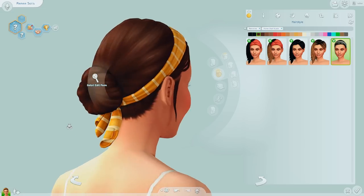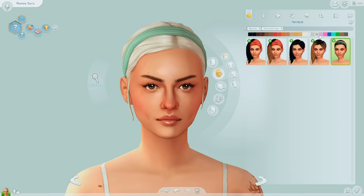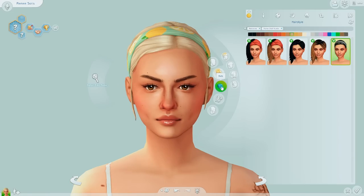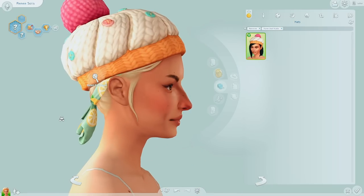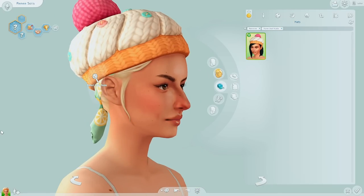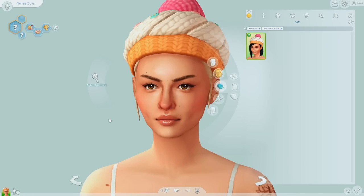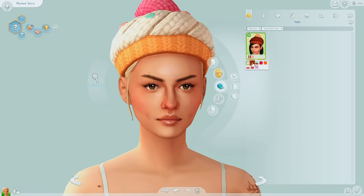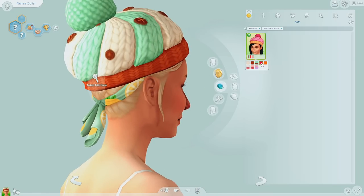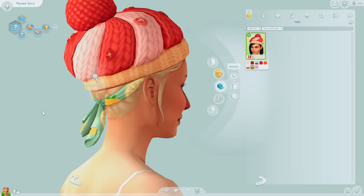Then we have this hair which is just a little bun in the back with a little headband. This one also changes based off the hair color. For hats, we got this knitted hat. The main thing that bothers me about hats in The Sims 4 is that they are always above the ear and it just looks so awkward. These are the swatches — I don't know if this is supposed to be like ice cream or what.